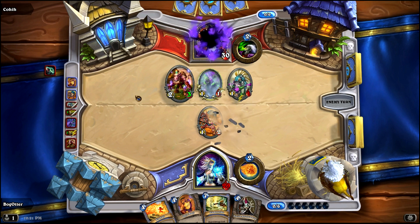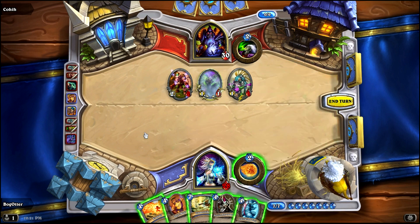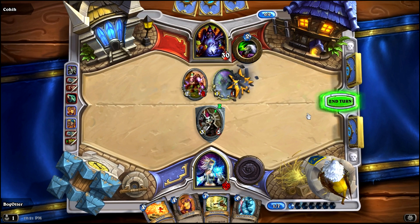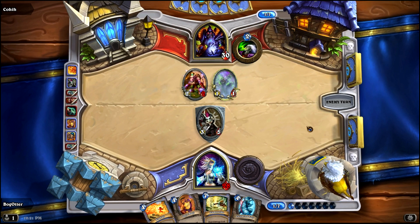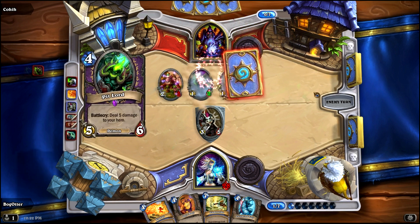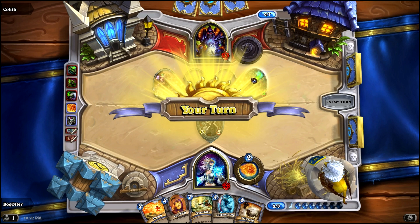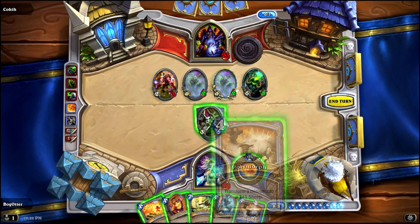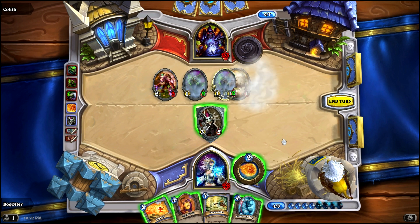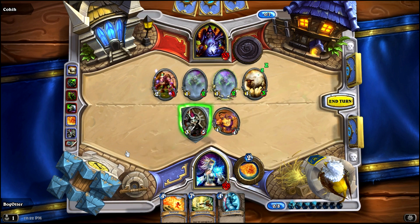We'll use the Siphon Soul to get rid of that minion. We're having some trouble keeping board control — he's removing our creatures very well. We're going to ping that guy and bring out the Shieldmasta — he's going to have to use at least two cards to get rid of it. He plays a Pit Lord, a 5-8 creature — that's tough. Polymorph was a very good topdeck right there, we've got to get rid of the Pit Lord. And we'll play another Ogre Magi and swing.